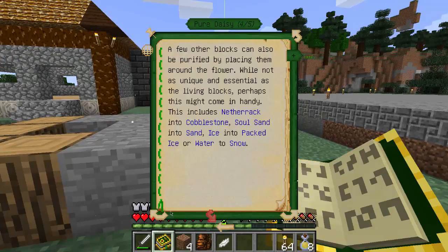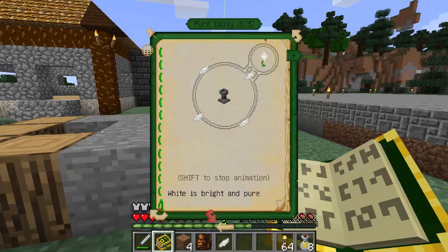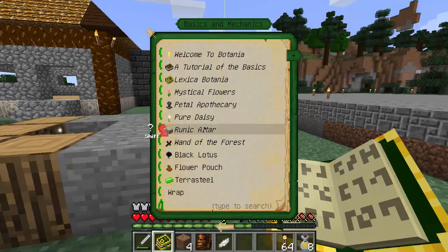Living wood can be turned into living wood twigs. This Runic Altar - runic creation is rather important and complex in the advancement of botanical magics. First and foremost, this type of crafting requires a decent knowledge of mana manipulation. Before proceeding further, the important entries in italics in this section of the Lexica Botanica might prove enlightening.